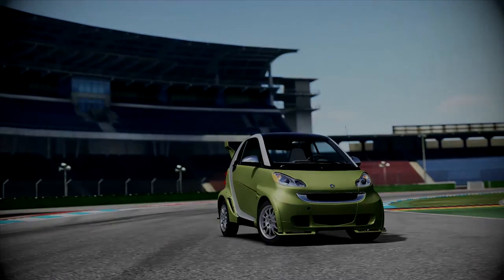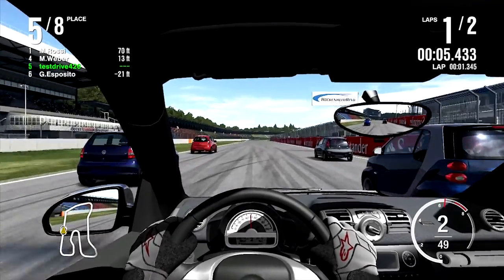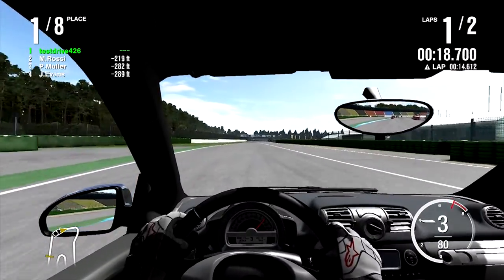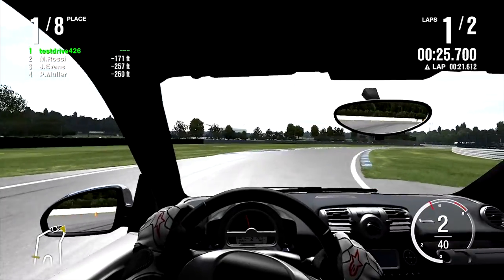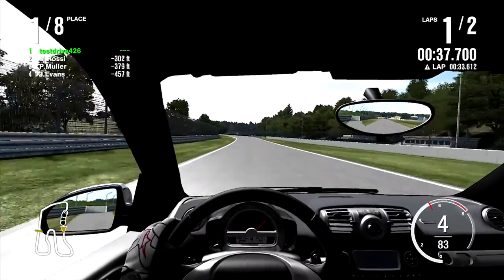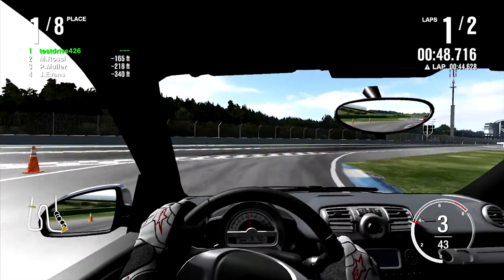We're here on Hockenheim Short. Time to die probably, because this track has a lot of sharp turns and I can assume I'm going to spin out at least once, if not twice, or three times, or ten times. There's fucking paddle shifters on this car — I just realized that, because I haven't been paying attention to the driver's hands. Why aren't you using the paddle shifters, you dingus? You can see the left one right there with the little minus on it. Why does a Smart Car have paddle shifters? Unless those aren't paddle shifters and I'm stupid, which is quite a high possibility.